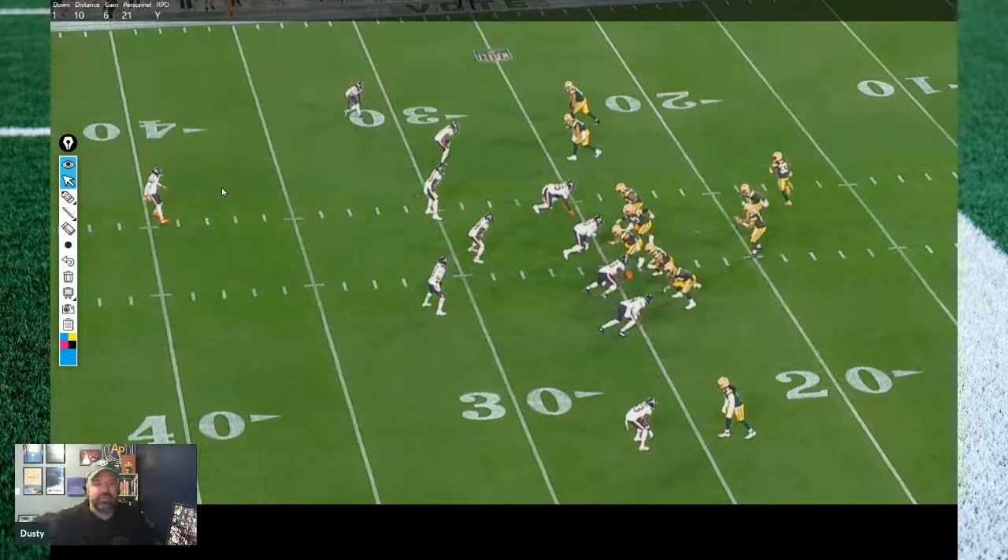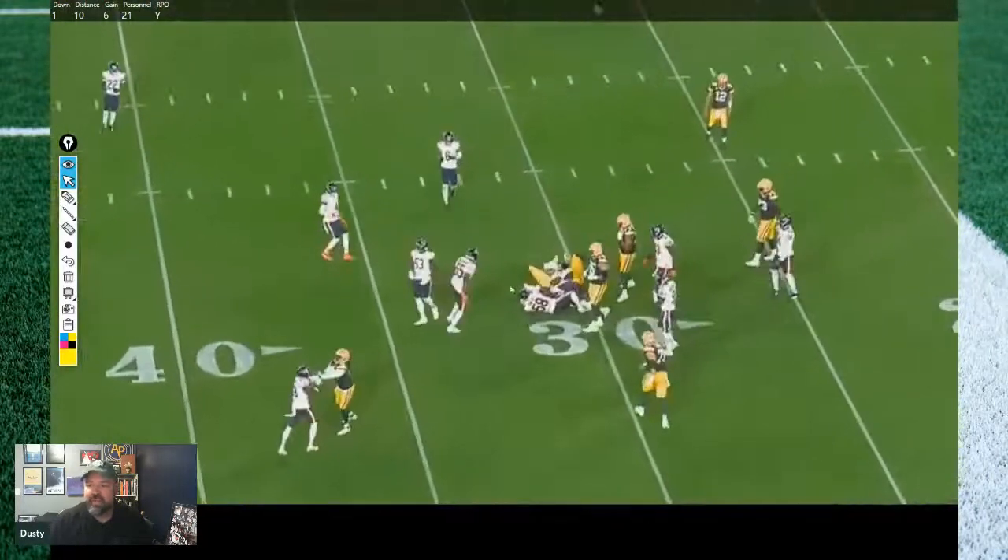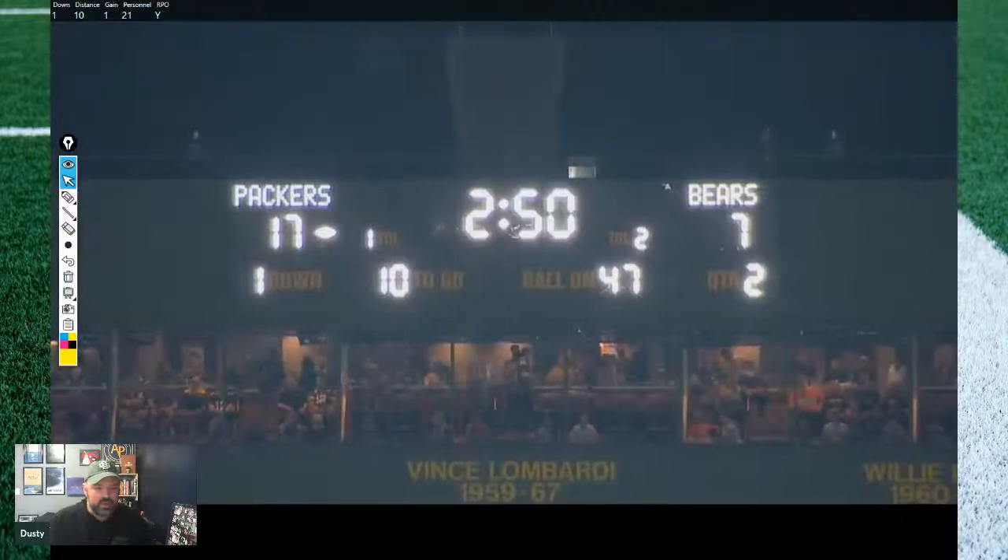The linebacker ends up out of the box, accounting for the RPO. The safety is in the fit, and in the alley having to take on Josh Myers — that's not a linebacker, that's a safety. Safety gets blocked out by Myers easily, and it ends up being Roquan Smith making the tackle. But that's what you want: motion draws the linebacker out, safety comes down into the fit — that's an advantageous run look. They end up getting six yards on the run. I really like that one.